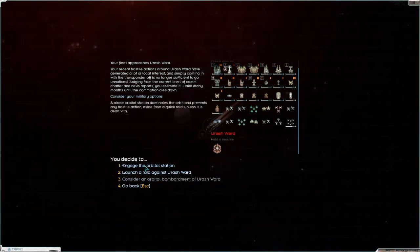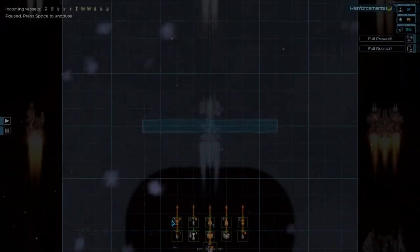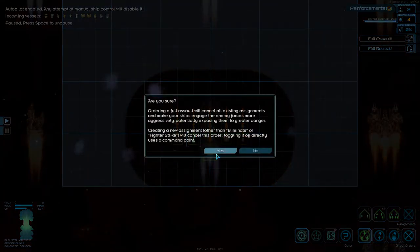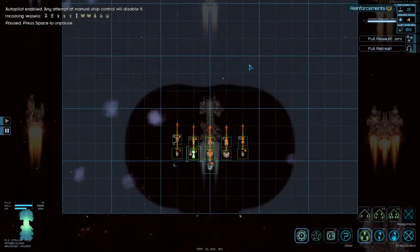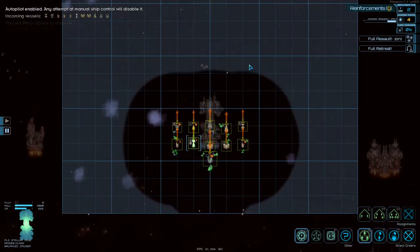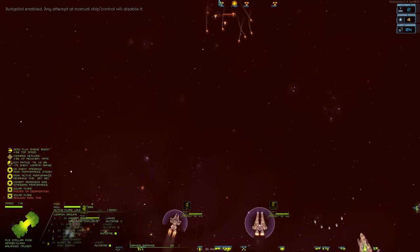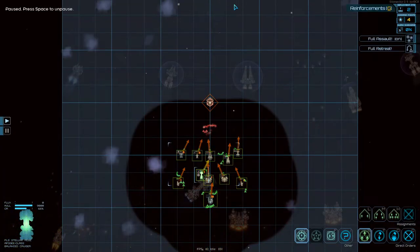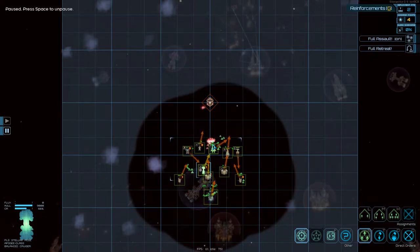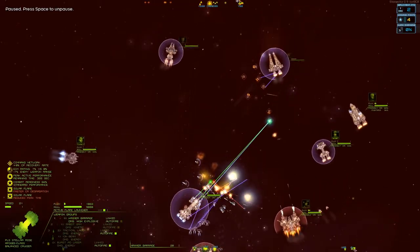All right. Deploy everything. Action destroyer — full assault, go! We have the base on its own so we should be able to take it relatively easily, hopefully.